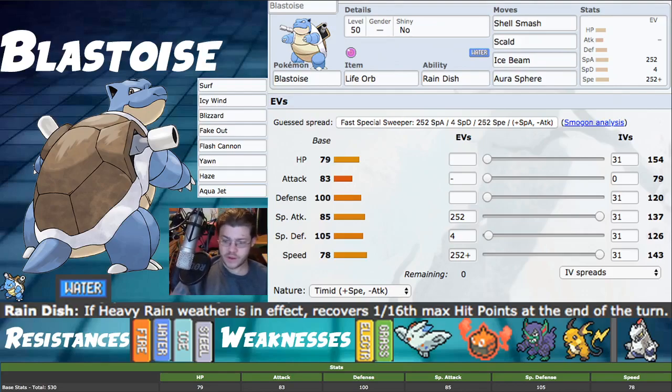Life Orb is our item of choice — we want to do the most damage we can. You can Dynamax with this Pokemon, although we're probably not going to. The reason I say we're not going to Dynamax is because with each Shell Smash you lose points in Special Defense and Defense, so we become pretty frail. Life Orb gives us a 1.3x multiplier and is really helpful for a lot of our damage calcs, getting us to 100 percent kills on a bunch of things.